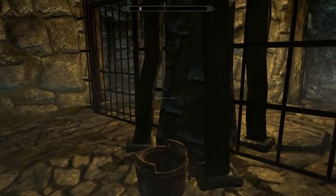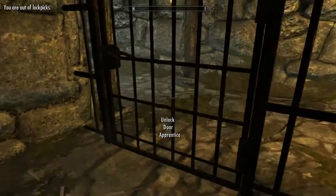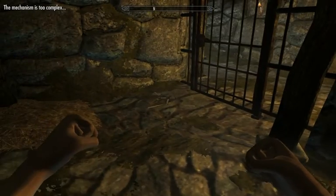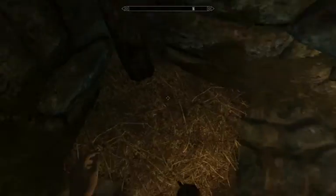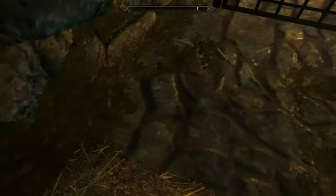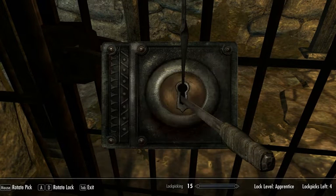Now we can actually begin Relics of Hyrule the series. I'm here in Faldar's Tooth and the door is locked. I don't have any lockpicks, so I wonder if there's anything around here I could use. I can't really bash the door open — I have Lock Overhaul, so she could have bashed it open if her skill was high enough. There might be a hay pile over here. I actually put lockpicks in here — I dropped four lockpicks into this hay pile. Oh, they're right here. The illusion is broken. I have four tries to unlock this thing.